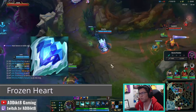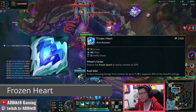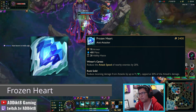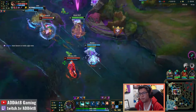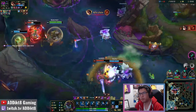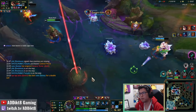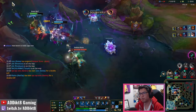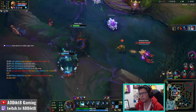Against teams with a heavy AD damage profile, your primary item choice will be Frozen Heart. This item's base stats got slightly scaled down in Season 14, but the passive remains the same. The Crippling passive reduces nearby enemy attack speed by 20%, providing insane value against teams that rely on auto attacks to deal damage, all for a low combined cost of only 500 gold. This makes Frozen Heart one of the most cost-efficient armor items while providing Maokai with both mana and ability haste.